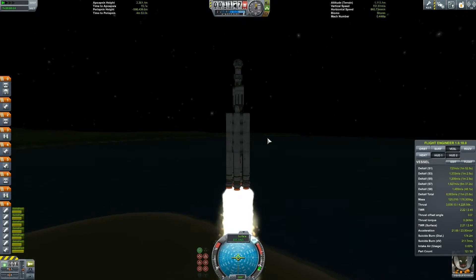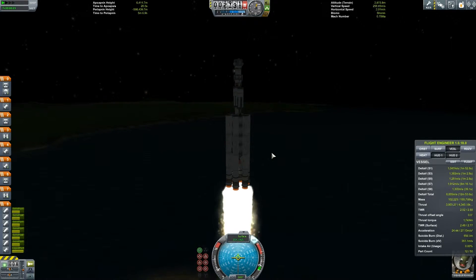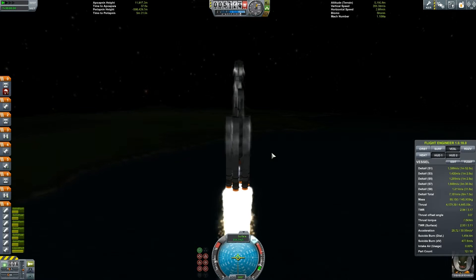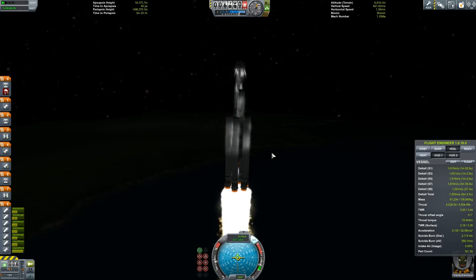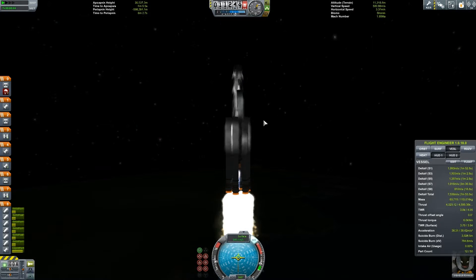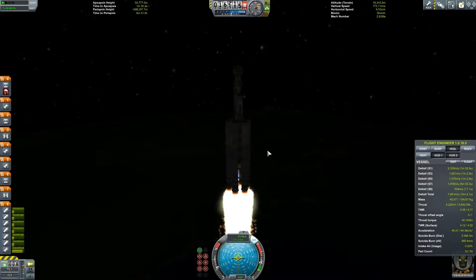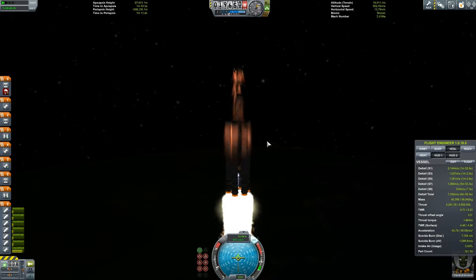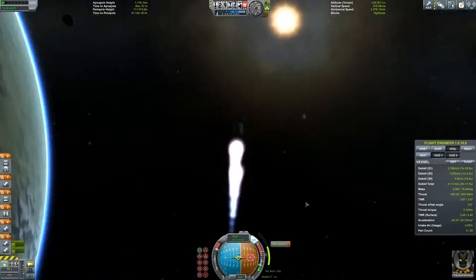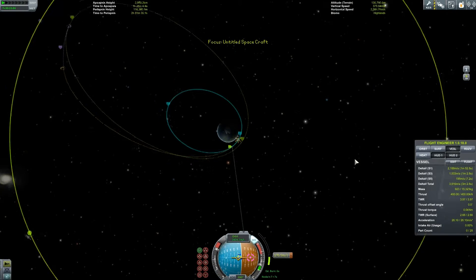So then we move on to the next mission, which is to do EVA reports or crew reports above the moon - another one of the contracts that we need to complete. I find them quite boring because they're not exactly the most stimulating of missions, but they do need to be done if you want to increase your reputation and get loads more money, which I do. You can actually use reputation points to get research points, so whatever resources I can get, I want to generate research points so I can get as many different parts as I can to build more interesting rockets.